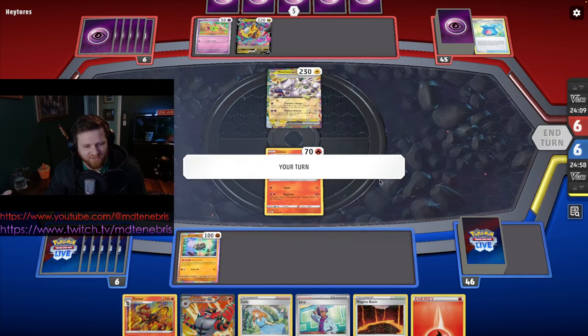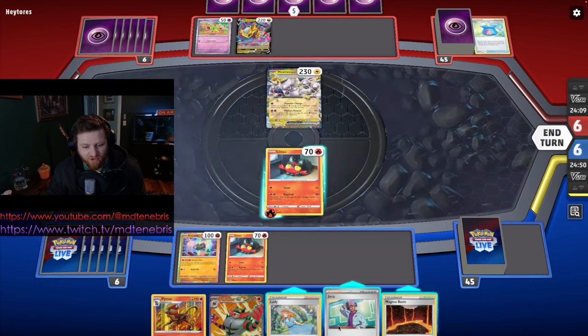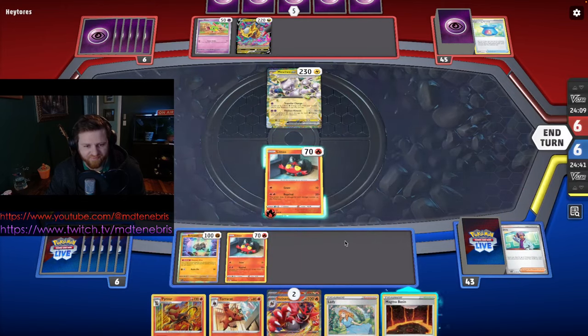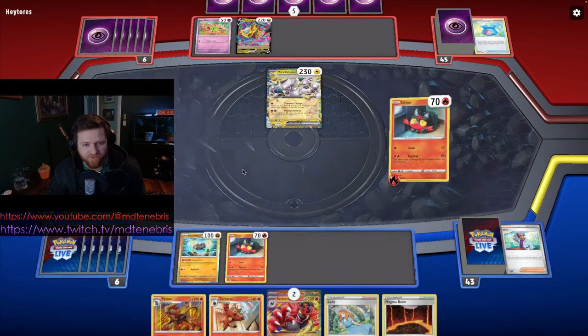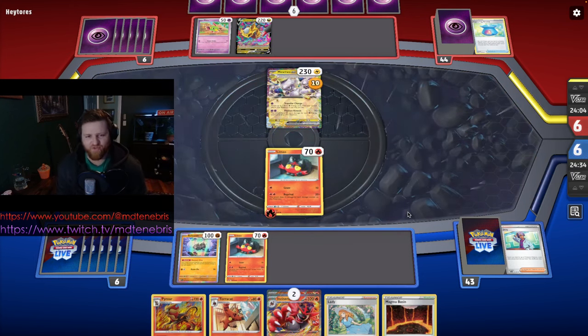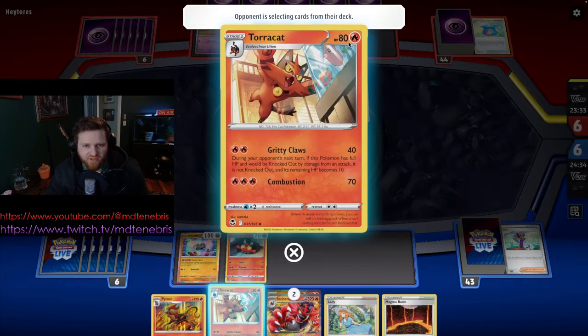Litten looks scared — I don't like that. We put down another Litten, attach energy, use Jack to grab Torracat and another Incineroar, and hit for 10 damage. Not a bad first turn. Having Lady and Magma Basin already is great. We'll evolve the starter into Torracat — it's interesting that Torracat only gets 10 more HP than Litten, ending up at just 80 HP, which is very low.